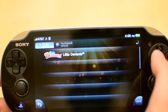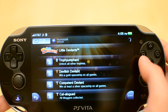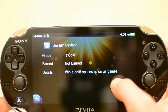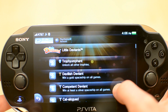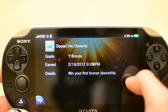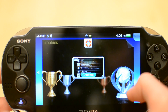Trophies is basically just an application where you can see what achievements you got. So here for my Little Deviants game, you can see if you click on a trophy you have not earned yet, you see the grade, whether you've earned it or not, and what you need to do to earn it. And then if I go down to one I have earned, you can see what I got, when I got it, and what I did to get it.